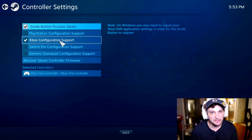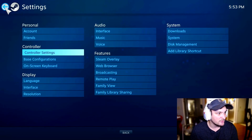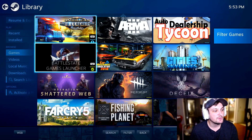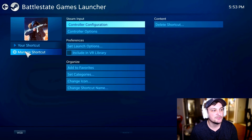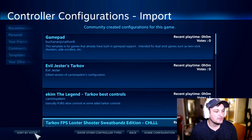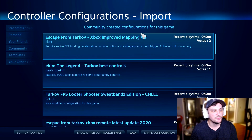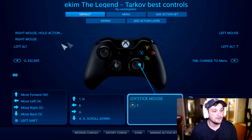Make sure Xbox Configuration Support is checked. Once you have it selected, plug in your Xbox controller — if it's already plugged in, it will already be recognized. Then go back to the library, find the Battle State Game Launcher, click on it, and go to Manage Shortcuts > Controller Configuration. You can browse community configurations, sort by votes, pick one, preview it, and click Apply Configuration.